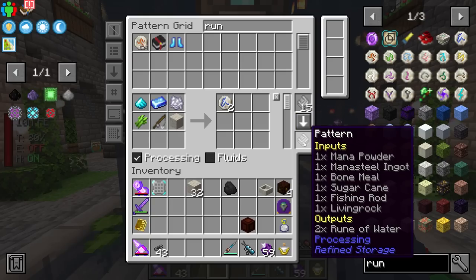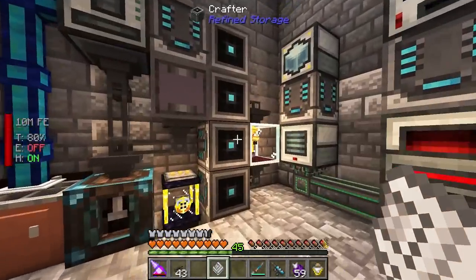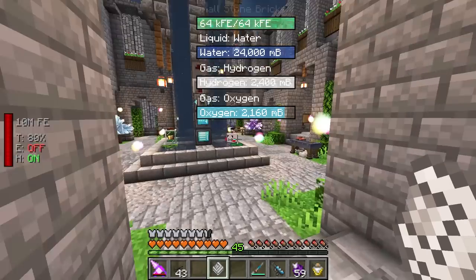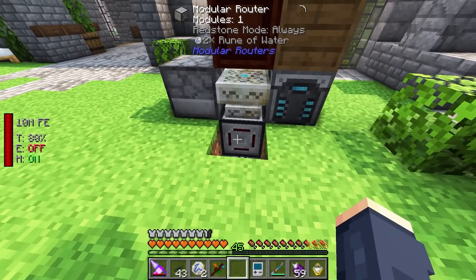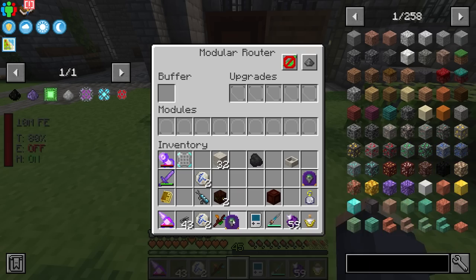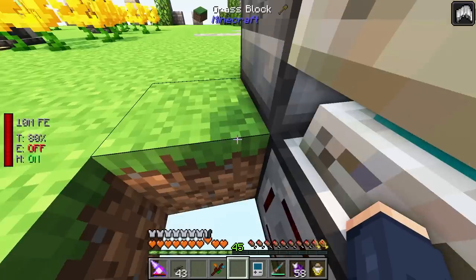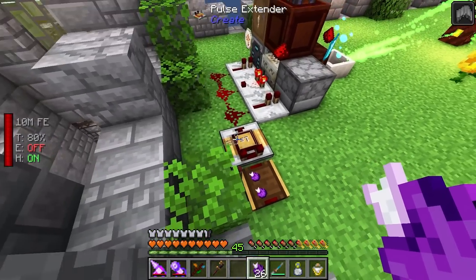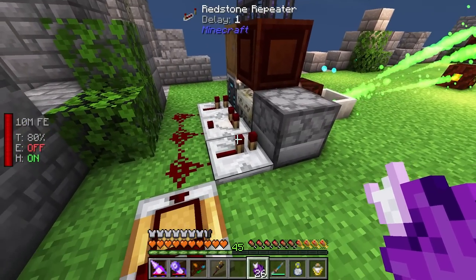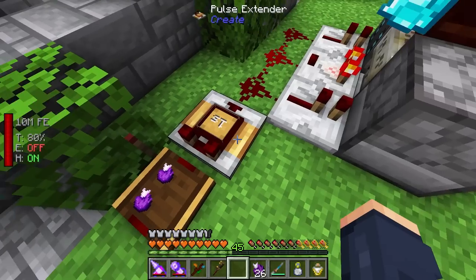We can use that in an interesting way - define the recipe that makes the runes but also include a living rock. It will drop a living rock and that's all we have to do for the automation. Now we need to auto-craft fishing rods and get an autocrafting thing going. I'm going to set up a bunch of crafters inside our pocket dimension where we have our Mekanism automation. After testing I decided to put the modular router down here - it also hides it a little better. I have the rune in here and the vacuum upgrade set to pick from the top, then put an importer on the bottom to pull items out of the buffer slot.